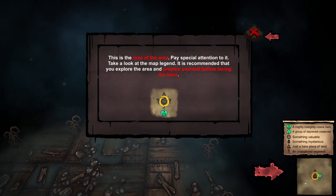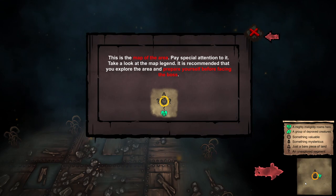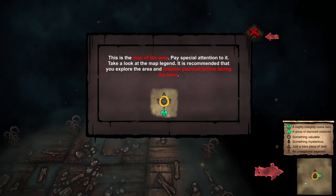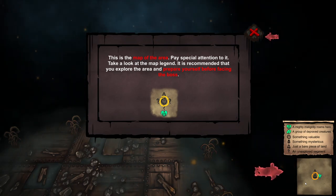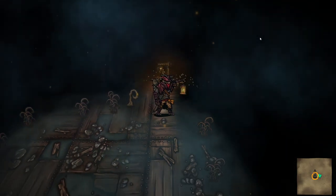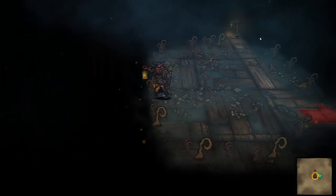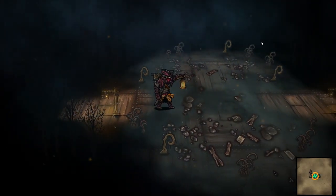A mighty malignity roams here. A group of depraved creatures. Something valuable. Something mysterious. Just a bare piece of land. An unexplored segment. So that's saying there's something dangerous to the left, but since it doesn't say there's any unexplored segments to the right...